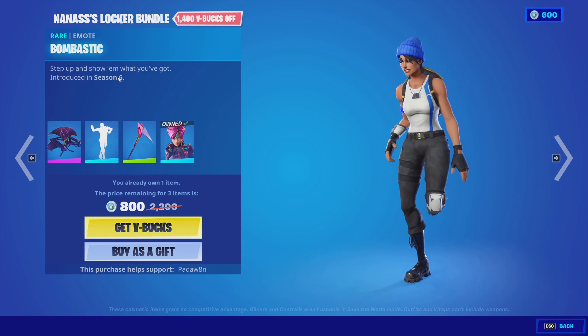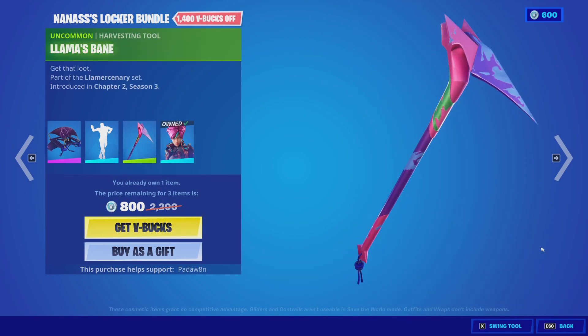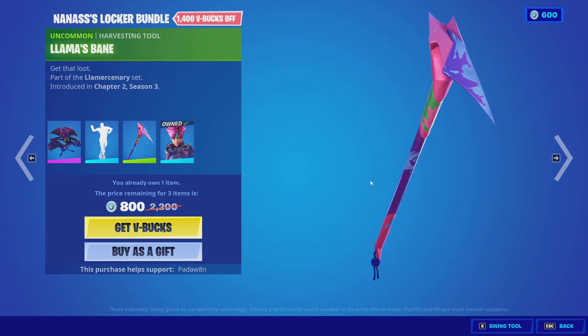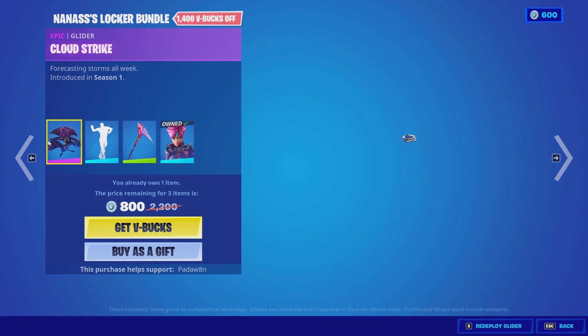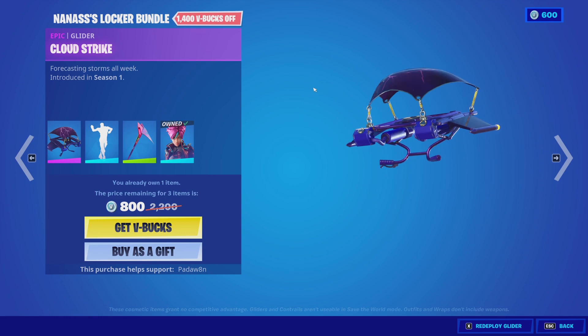The Nana's Locker Bundle comes with the Cloud Strike glider and the Bombastic back bling - Bombastic is finally back, that's insane. There's also the llama being pickaxed pickaxe with the Mika skin. Nobody's actually ever used any of these items, but the Cloud Strike glider is back - I haven't seen that in a while.